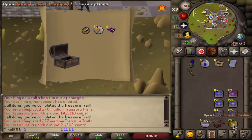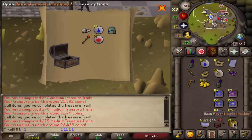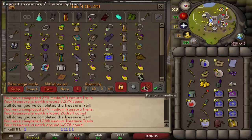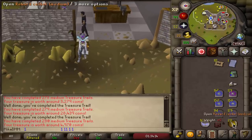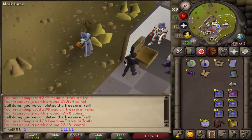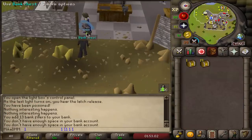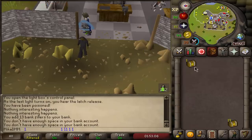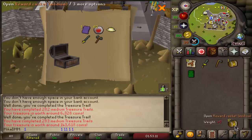25 more medium caskets are ready to be opened - that's going to be 300 medium clue scrolls completed on the account. Let's see what we get. Sara page, gnomish firelighter, miter and heraldic helm, some adamant stuff. All these things that stay in the inventory are new items for the collection log. And there it is - master clue scroll! Awesome, we're going to finish that one and hopefully get a mimic. Finish the master, but first 19 more mediums. Boater and the page, nice - expensive one as well. Another ancient page, awesome stuff. Some teleports.